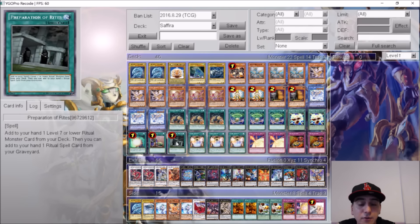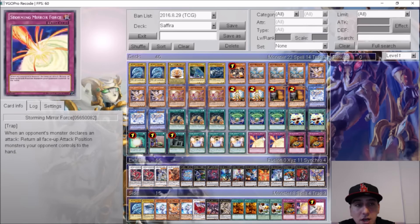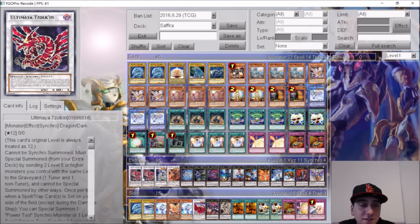Soul Charge — one of the best cards in the game. Upstart Goblin to keep the deck at 39. One regular Preparation of Rites to get whatever you need. Three Hymn of Light — it's your ritual spell for Saphira, and it also adds protection: if Saphira were to be destroyed by battle or card effect, you can banish Hymn of Light from the graveyard. You saw in the replays he saved his monster that way — very versatile card. For the traps, two Storming Mirror Force to bounce problematic monsters back to the hand, and two Reckless Greed to further accelerate the deck. That's it for the main deck — 40 cards.